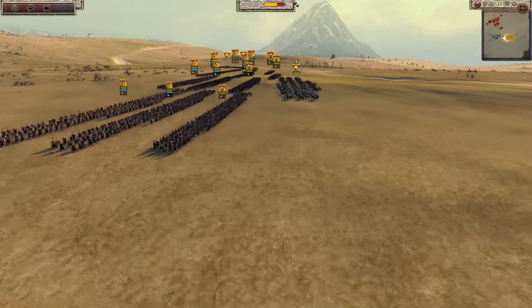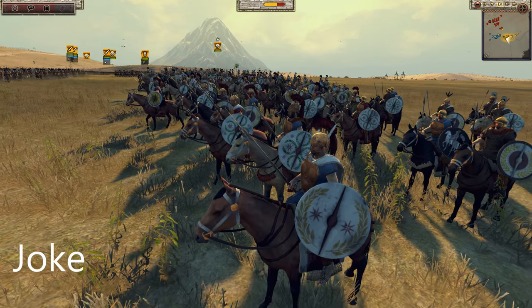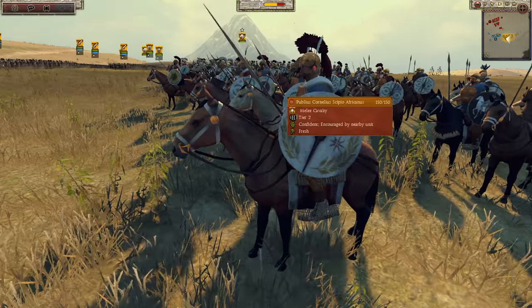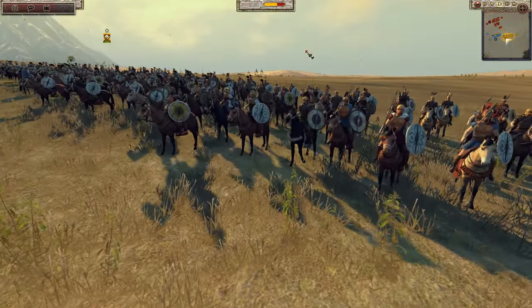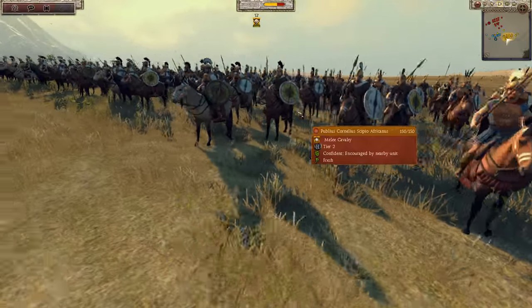For the general though, I am bringing a special general — it is Scipio. Publius Cornelius Scipio Africanus. One up against Hannibal Barca, and I don't know where he is actually, he's behind my lines. I think I might be looking at him, but I'm not sure. Yeah, I named him Scipio.